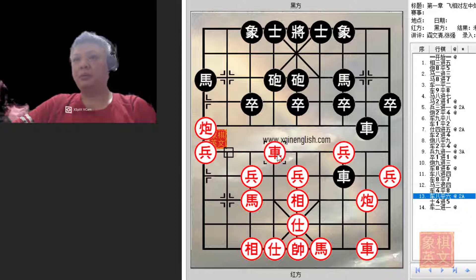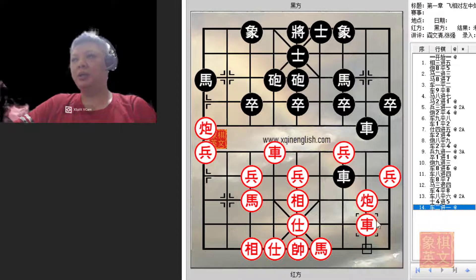That is why red would have to play r8=6 as an intermediate move to prevent this from happening, before playing r2+1. As seen, this would be a standoff — red would be slightly better. All things considered, but black would have a very playable game. This concludes Variation A.